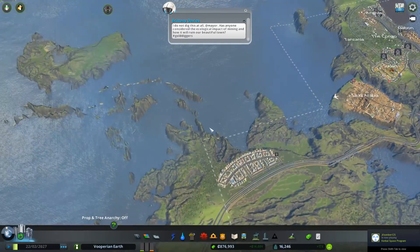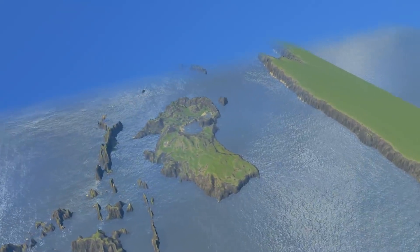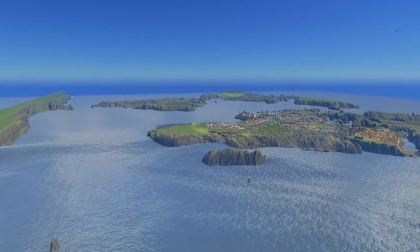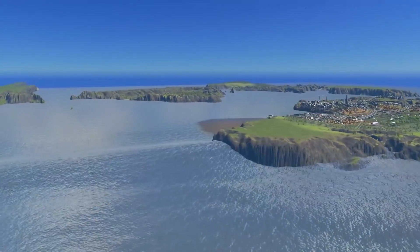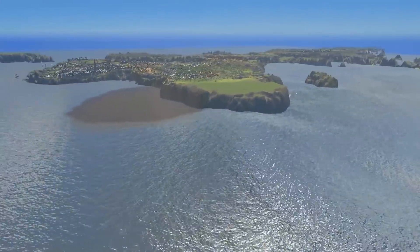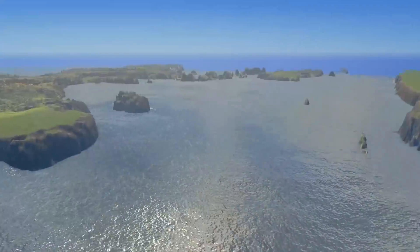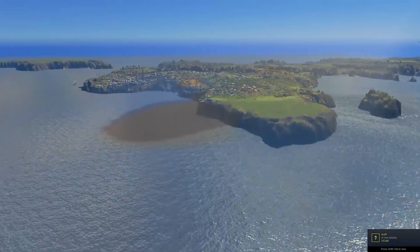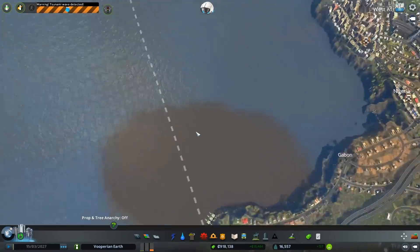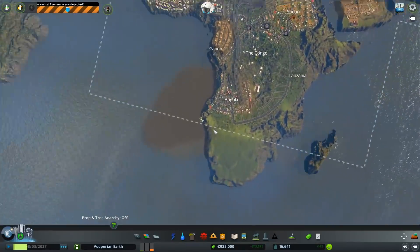I think there was just a tsunami! The coast actually held it off — that's rather interesting. There is now a lake in the middle of Australia. It didn't really do any damage, but it came from the east and it's going all the way across. It's pushing all the sewage — oh no — it's a sewage tsunami! It's going to spread it all over the Atlantic, and it is.